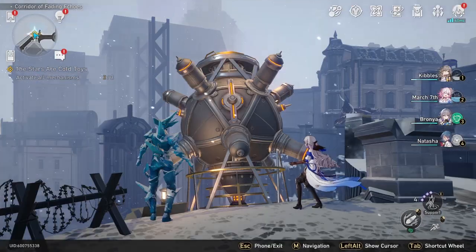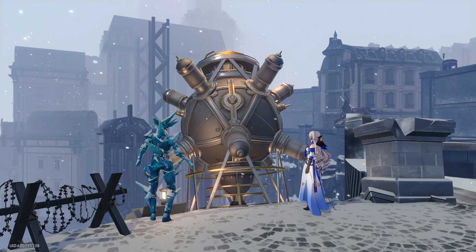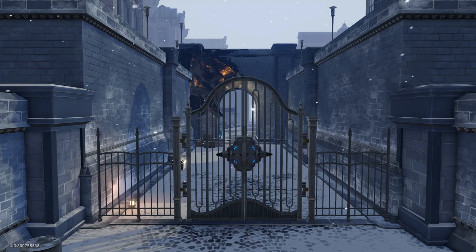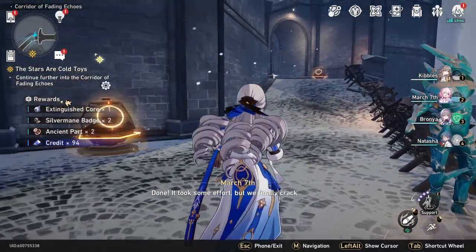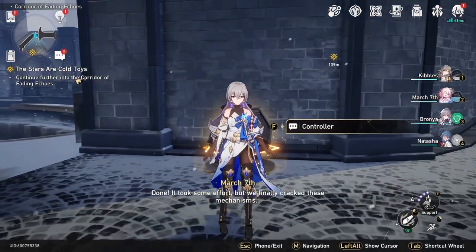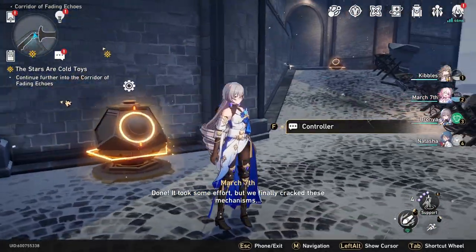That takes care of that — we've now activated the third mechanism, and that opens the door. So if you're wondering how to do all three mechanisms, that's how you activate the three mechanisms in Honkai Star Rail.